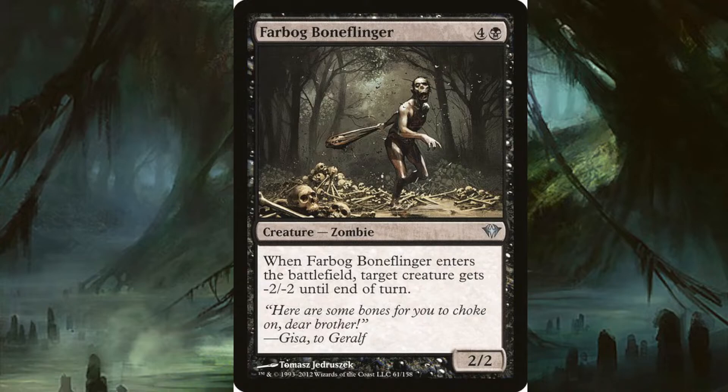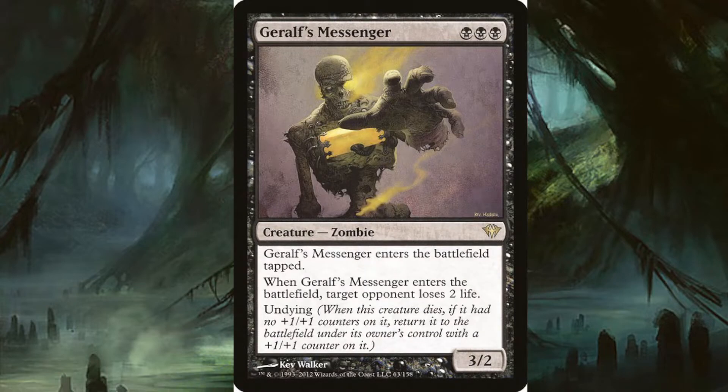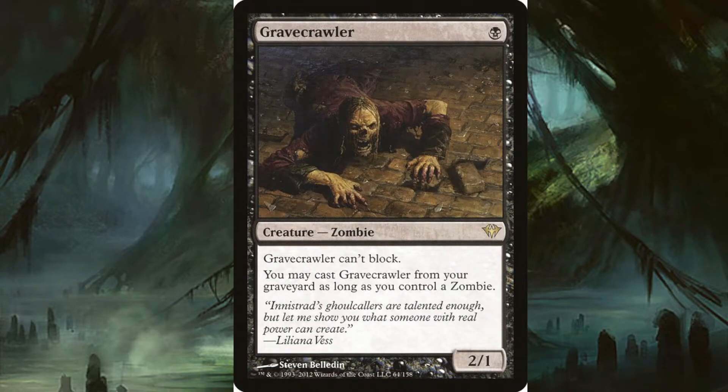Diregraf Messenger costs three black pips. It's a zombie that enters the battlefield tapped, but it's a 3/2 with undying. When it dies it comes back, but the cherry on top is that when it enters the battlefield target opponent loses two life. This is actually one of the cards in my Zombardment deck and it's heavily played in most Zombardment lists if they're running a heavier zombie theme.